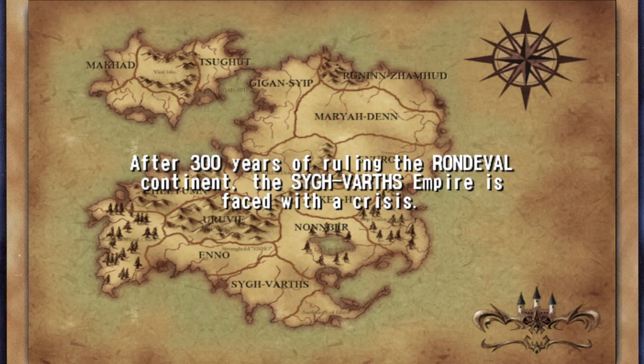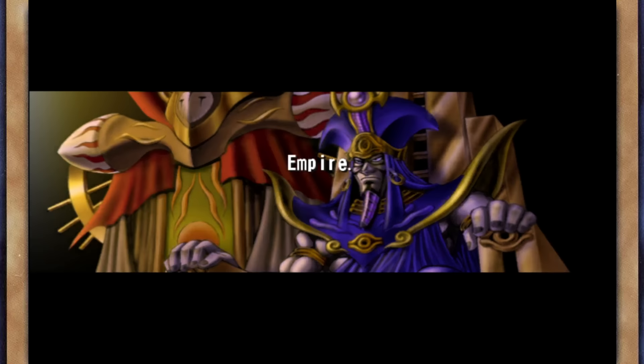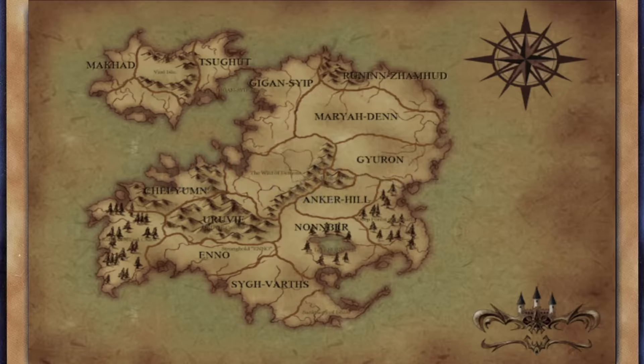After 300 years of ruling the Rondeville continent, the Sigfarth Empire is faced with a crisis. Since the 12th Emperor Haitian has ascended to the throne, corruption and brutality have spread throughout. Basically, do you remember Haitian from all the other games? Like Duels to the Roses, he was in Forbidden Memories — all those games. Here he is again.